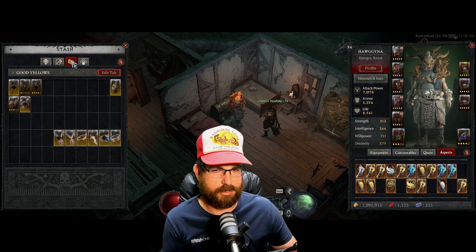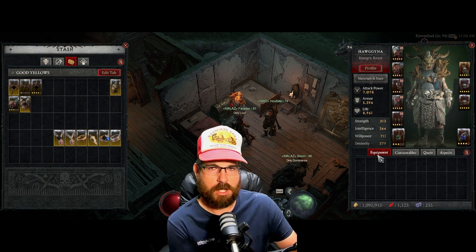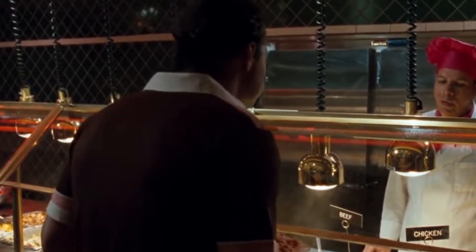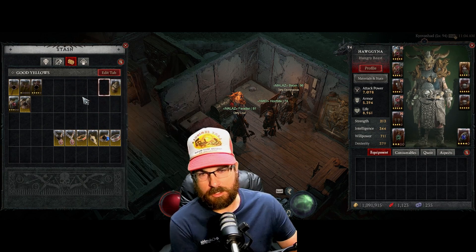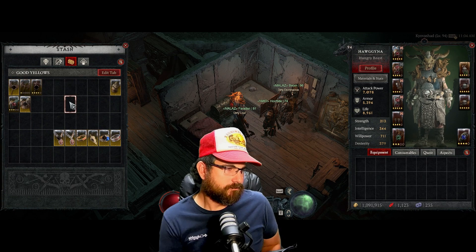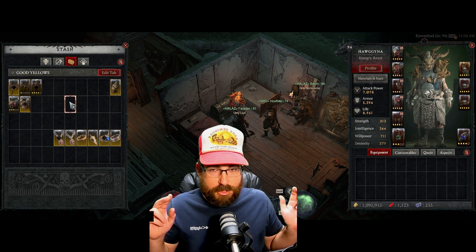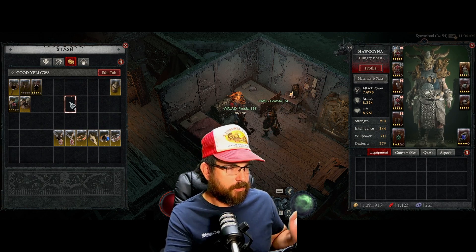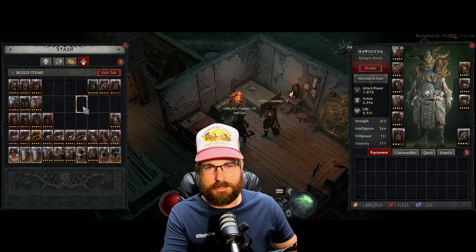The next tab I have is called 'Good Yellows.' Having one tab 100% devoted to your yellow rare items really helps your efficiency in a group. If you're not a group player, it helps you keep potential good upgrades. I like to compare things, run them, and see what the stats look like. That's where I keep those.